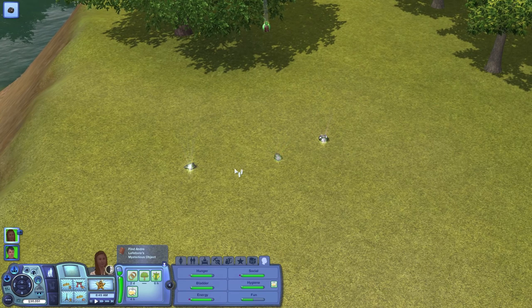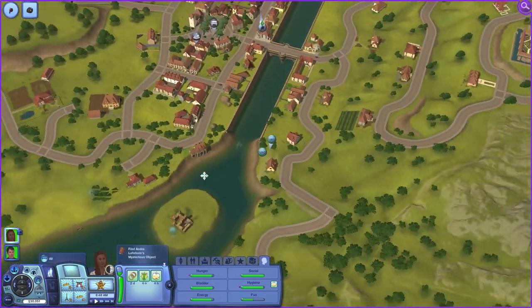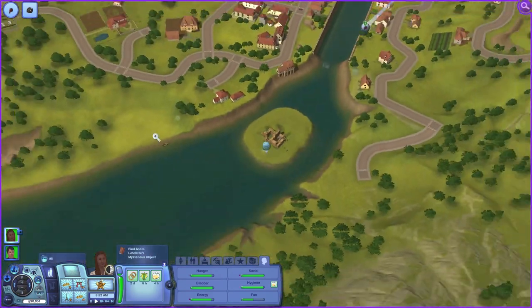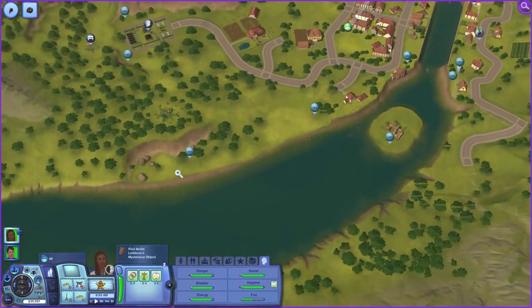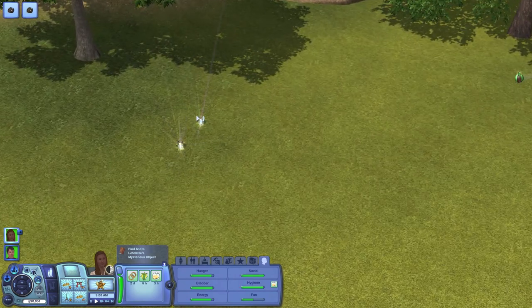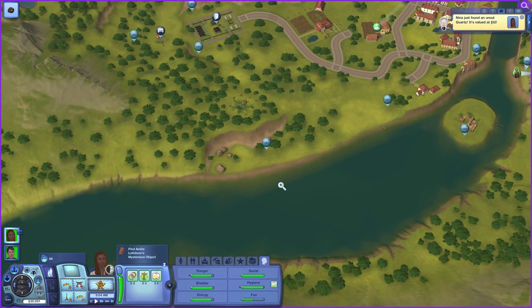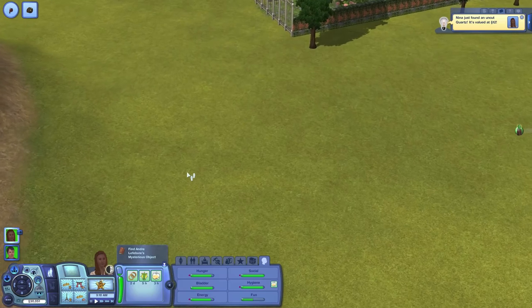Oh, that looks like it could be something there. Yeah, that's promising. How do you get over here? I don't know. Sorry for the up and down, up and down. That looks promising. I think it's just a geode or a tanzanite. Freaking quartz! I hate quartz right now. I hate it. I'm so tired of the quartz.